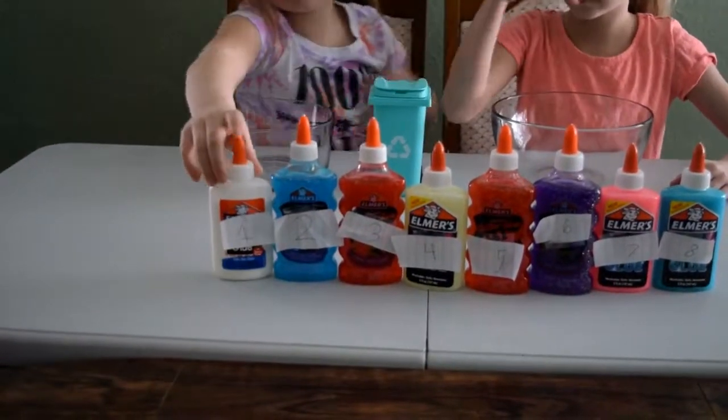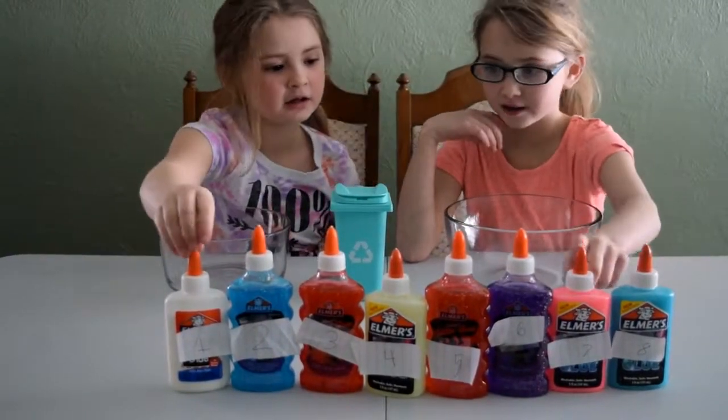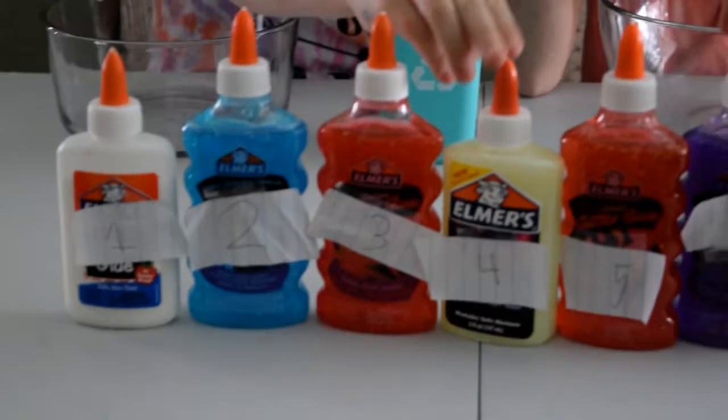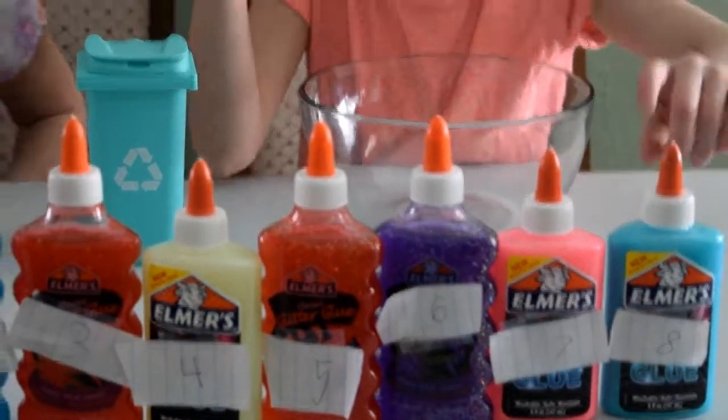So basically, we're just going to draw from this can, and whatever number we get, that's the glue. So this is number one, this is number two, three, this is four, this is five, this is six, this is seven, this is eight.